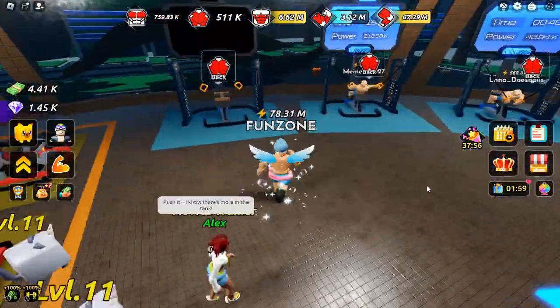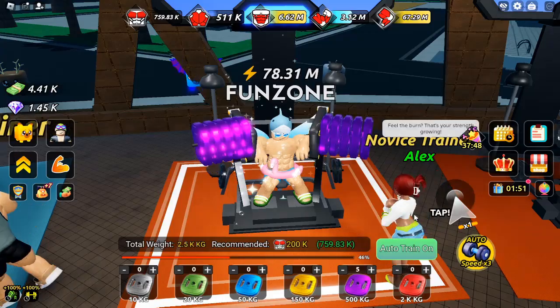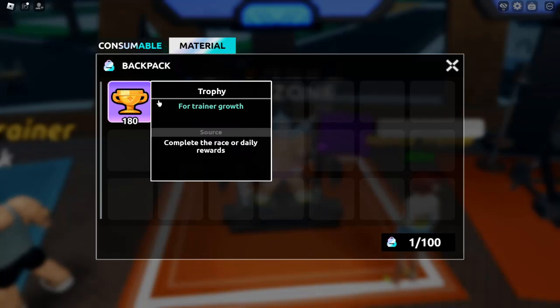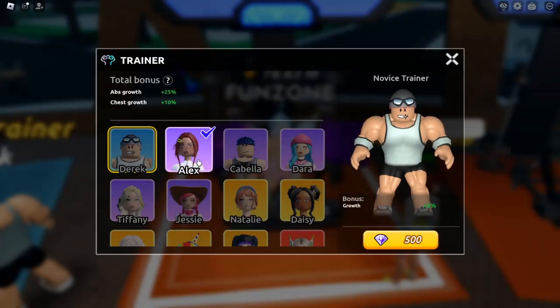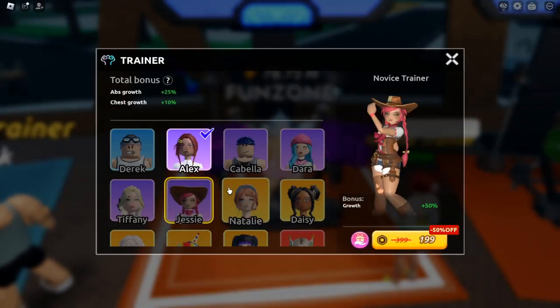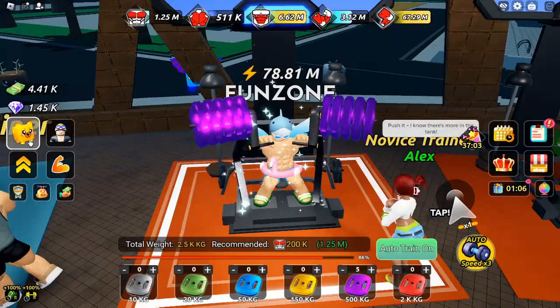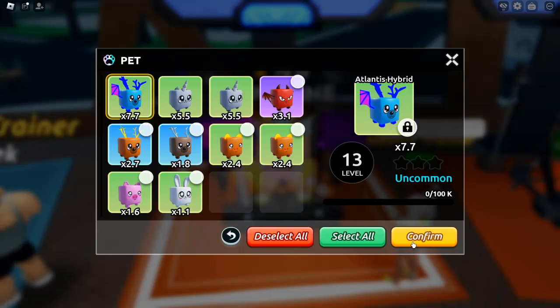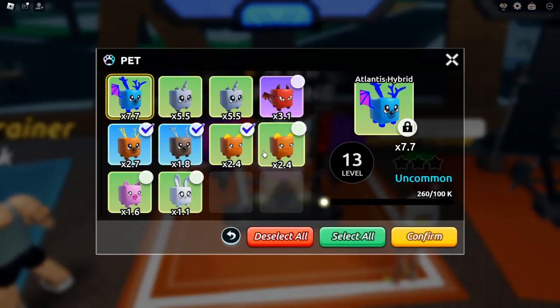Ascension. Ascension is one of the most critical aspects of the game. It allows you to raise your level cap, unlocking a new tier of training. As you ascend, the amount of power you gain per rep increases, making it beneficial to work towards your next ascension. This feature ensures that your growth remains consistent and rewards your hard work with stronger training capabilities.